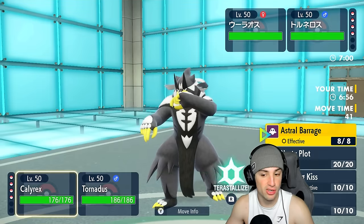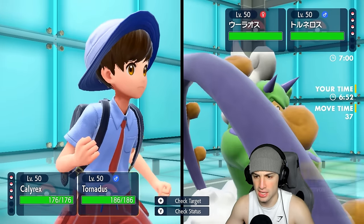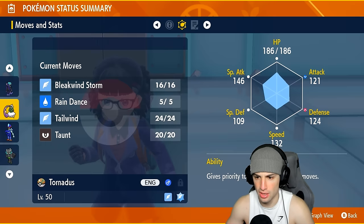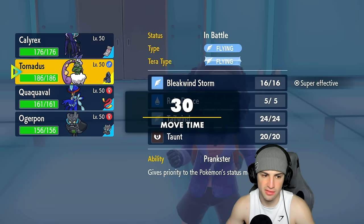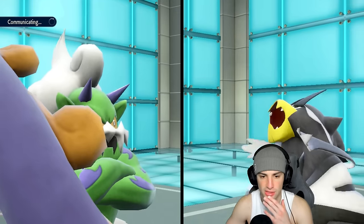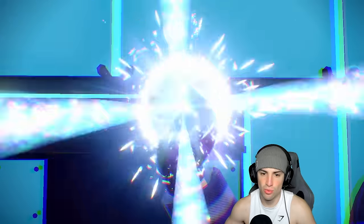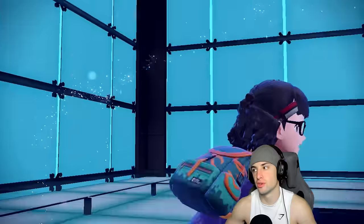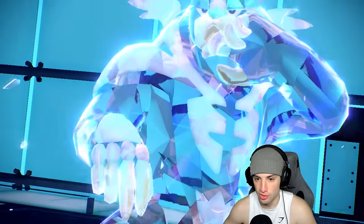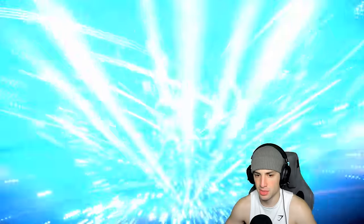I could go Nasty Plot, but I think Astral Barrage and going into Tailwind could be good. I'm not the fastest Tornadus so going for Tailwind this turn is in our best interest instead of a Taunt. We see Rapid Spin come out turn one from their Earthen Fuoco. I'm hoping this Earthen Fuoco isn't Choice Scarf, because if it is, I can say bye to my Calyrex. If I can get off Astral Barrage that's big-time damage.